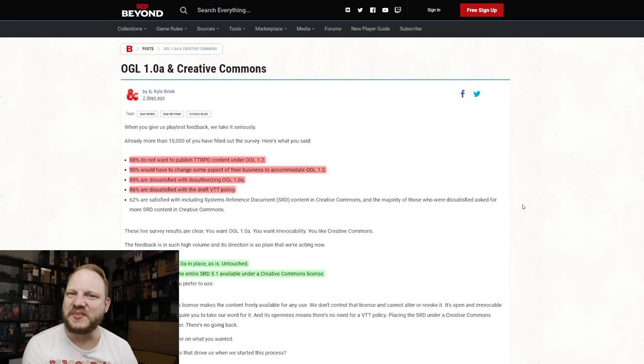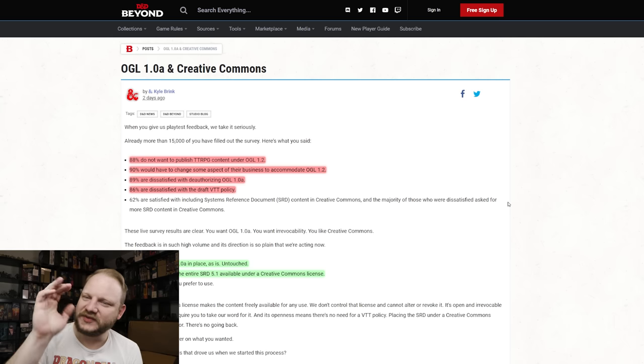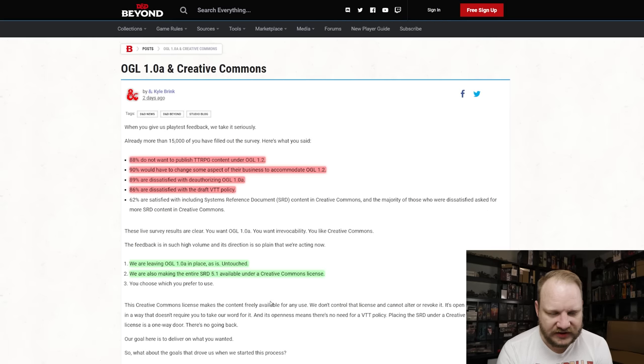Let's talk about something a little more positive. Let's talk about the OGL 1.0a and how it is forever, just like it always was — even though some people tried to pretend it wasn't. First, I'm going to read the green part: 'We are leaving the OGL 1.0a in place as is, untouched.' Props — at least you're admitting that now. And they are also making the entire SRD 5.1 available under a Creative Commons license. Now that's huge. To catch you up: D&D, Wizards of the Coast, Hasbro who owns them — they wanted to update the 1.0a. The 1.0a is kind of like a nice agreement between Wizards of the Coast and its community to play nice together.